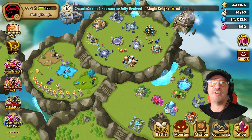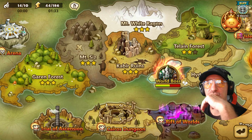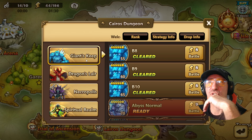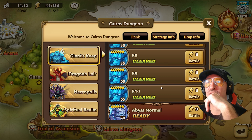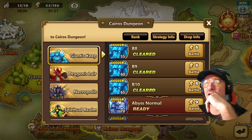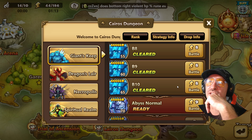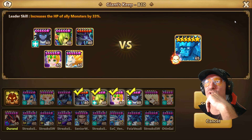So Streaks' advice as my mentor was: you need to focus on Giants Keep and Kairos Dungeon. Ideally you're aiming for the Abyss, but you work your way through. And I only just this last weekend finally managed to work out a team that worked for me — a team that could win B10. Then you can do a repeat battle.